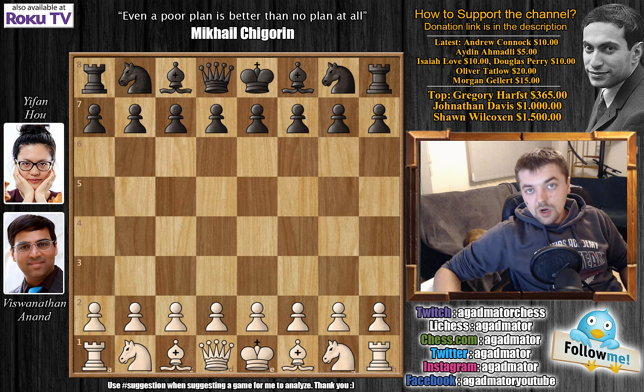Hello everyone and welcome to round 11 of the 2018 Tata Steel Chess tournament. Already 10 rounds have passed and Hou Yifan only managed to score 4 draws, so she lost 6 games. Here she faces former world champion Viswanathan Anand, having the black pieces.